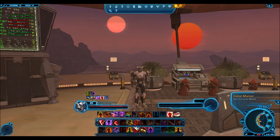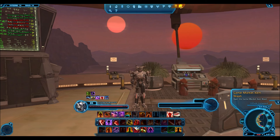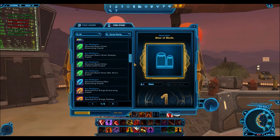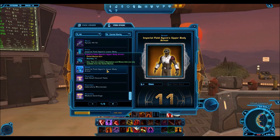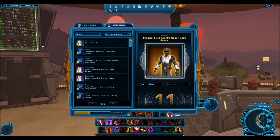First of all, the cartel market sign has changed — it's up here much smaller, next to the cartel market item stash, which is associated with the new pack opening user interface. The item stash is legacy-wide accessible and will contain up to 250 items from opening packs. I already have 105 items, but similar items will stack — for example, I had 11 Imperial Field Agent upper body armor pieces and they all stacked, so it only counts as one item. That's a really good quality of life improvement.